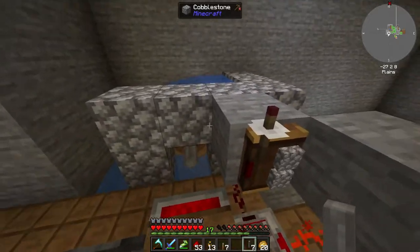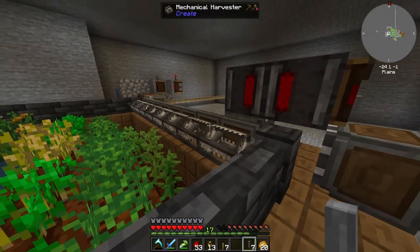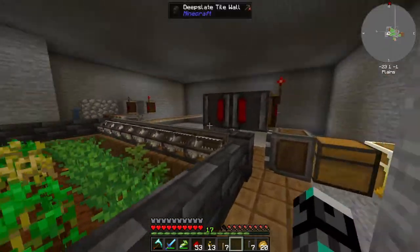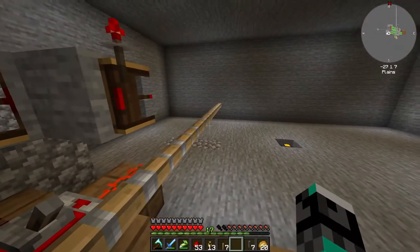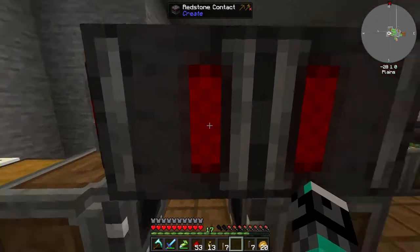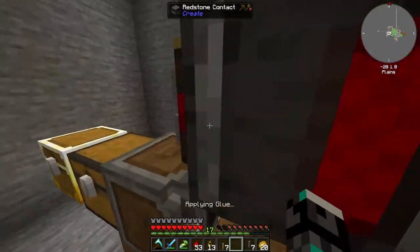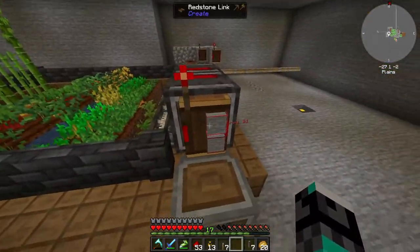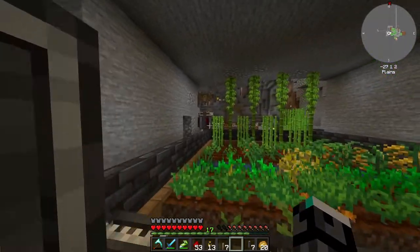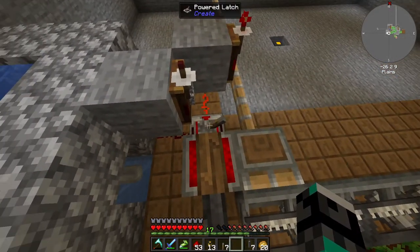I thought I was ready for test one but this is already test two - test one went horribly bad because those blocks were actually glued and they just destroyed everything. Hopefully this is fixed now. The way I'm using this is with these mechanical pistons with an extension pole, telling it to go all the way to the end. These redstone contacts control the way the system goes - when this is in contact with this one, it activates the lever here for the gear shift.